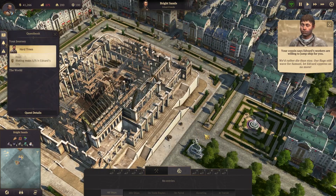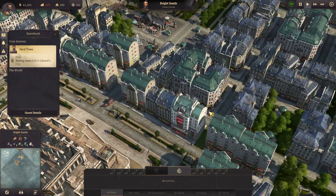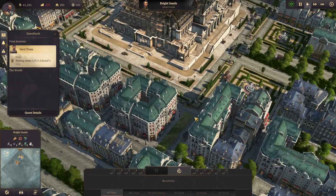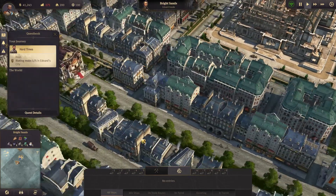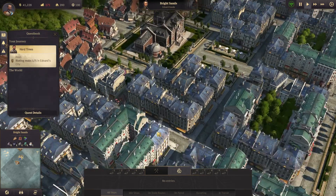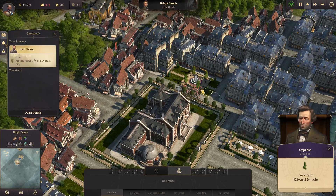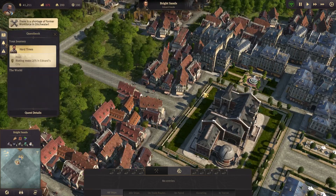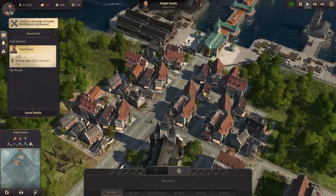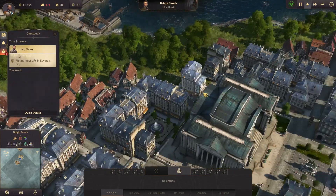Find the rioting mobs - where are they? I have to click the mobs. Oh, there's one - there's one more too. Workforce shortage - all right, hang on, we'll figure out what to do with that soon enough.